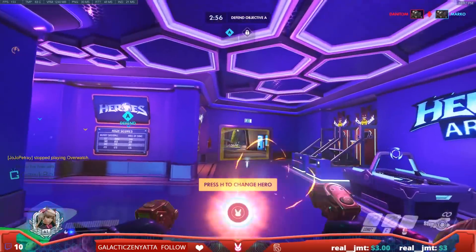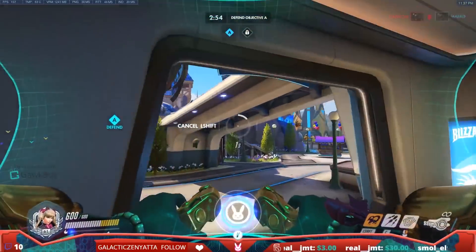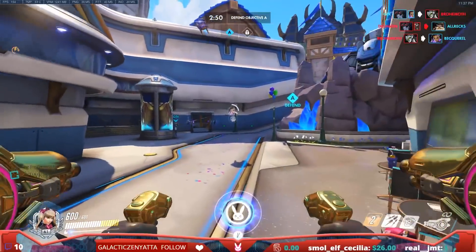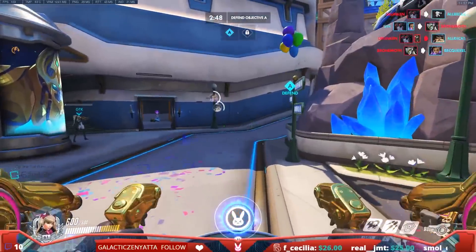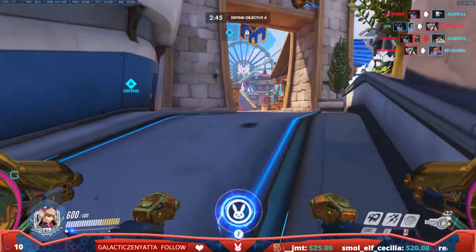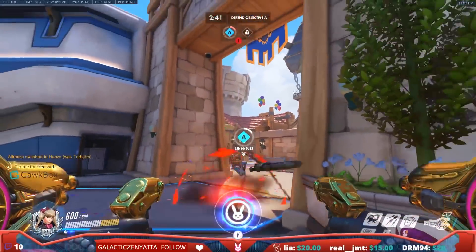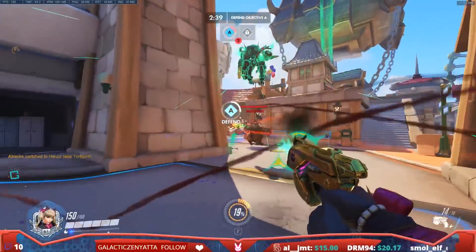Actually this whole front area under this archway — by playing up so far and dying, it's probably opened it up for my team to lose the point. But let's say we absolutely have to hold this, we're gonna make a desperation push. How am I gonna do it?